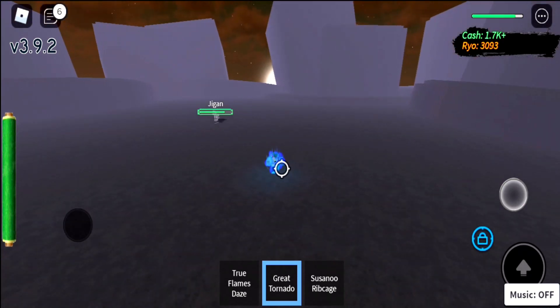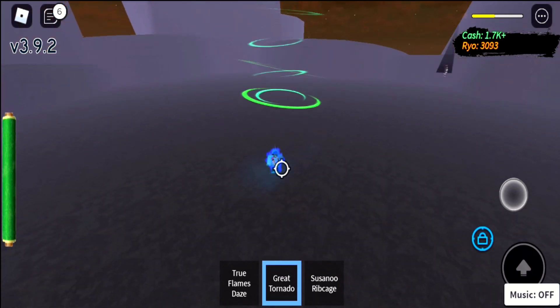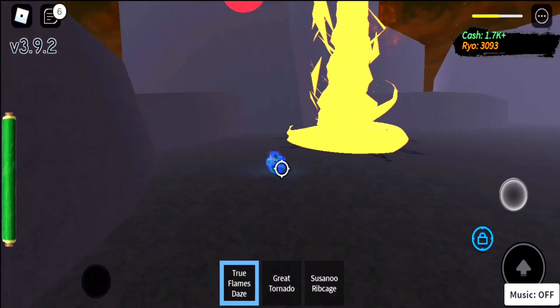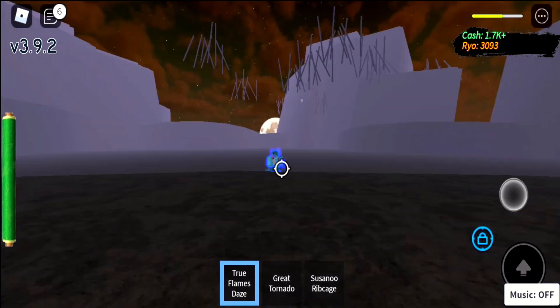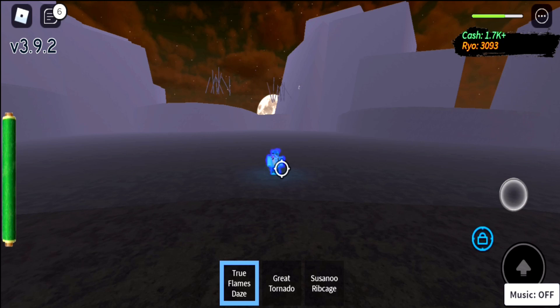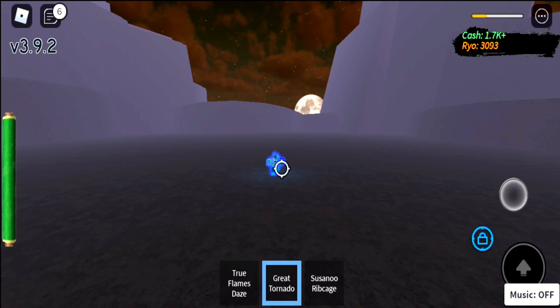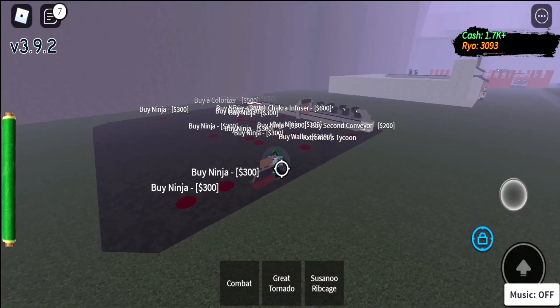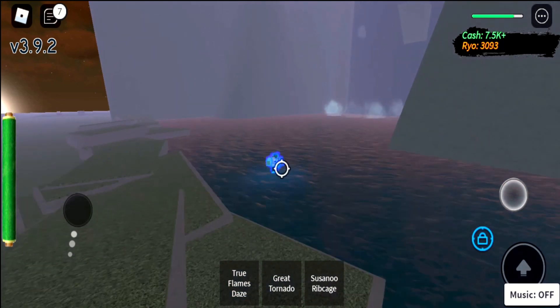This is all you have to do — repeatedly. Trust me, it works. Susano on, then True Flame — boom, put him inside, he'll burn. Wait for him to come back and land. This is all you have to do, guys — repeatedly. It's the easiest way instead of using that fang move. It does decent damage. Now let me film the full process sped up, continuously doing this.